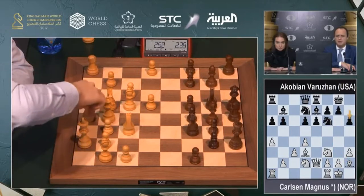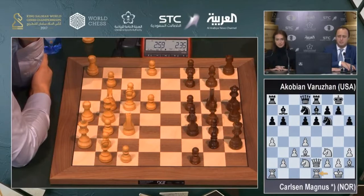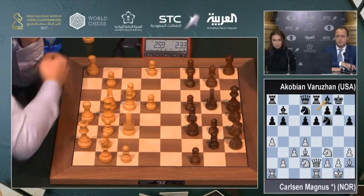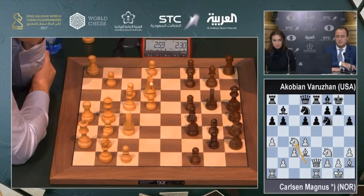I think sooner or later in this structure white is supposed to play c4, otherwise it's very hard to get any proactive moves with the pawns. Bishop f8, knight c4 — that's also an option, pressing the d6 pawn.